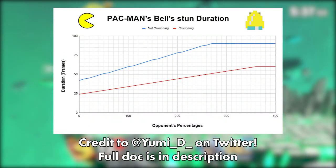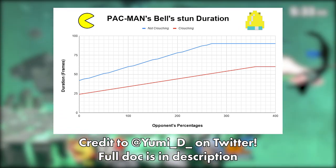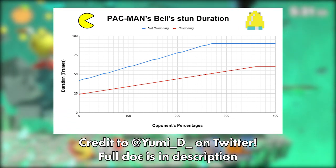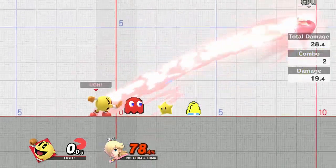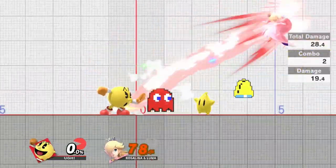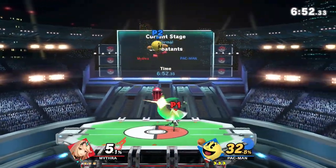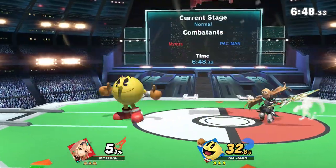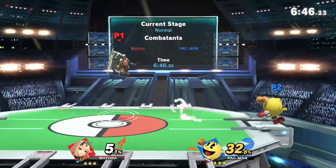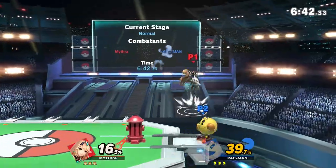On the screen right now is a graph that shows how many frames you'll be stunned by bell for at each percent, ranging from 42 frames at 0% and capping at 92 frames at 270%. A really important thing to keep in mind is that Pac-Man's forward smash, his strongest kill option, comes out on frame 16, so if you factor in the end lag numbers from before, you need 34 frames of stun to connect it from your hand at point blank range, or 57 frames if you throw it from the same position. The hitbox of bell is also active nearly the entirety of when it's on screen, meaning if you set it down people can still run into it and get stunned.